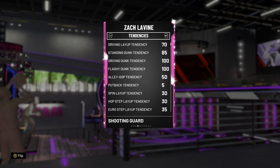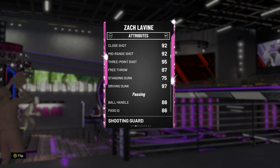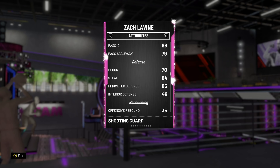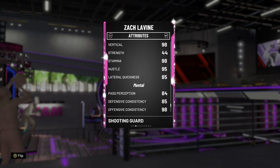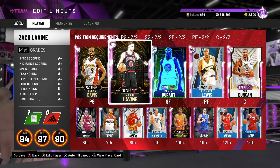Stats-wise, Standing Dunk and Flashy Dunk are obviously 100. He's got Driving Layup 96, Mid-Range 92, 3-Ball 95, 97 Driving Dunk, Ball Handle of 86, Perimeter Defense of 85, Steal of 84, 90 Speed, 90 Acceleration, 97 Speed with Ball, 85 Lateral Quickness — so yeah, he should be quite good.